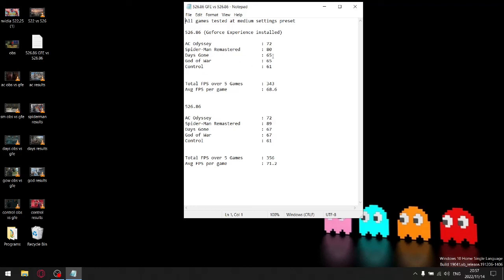Days Gone: with GeForce Experience, 65 FPS; without GeForce Experience, 67 FPS. God of War: 65 FPS with GeForce Experience, and without GeForce Experience, 67 FPS. And then finally for Control, whether I have GeForce Experience or not, it's the same result.